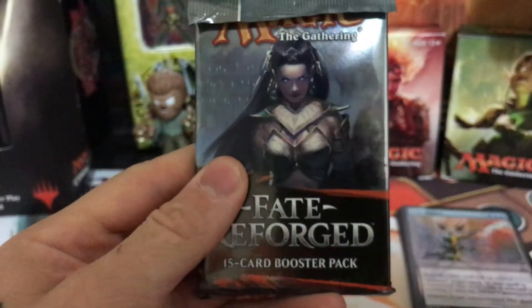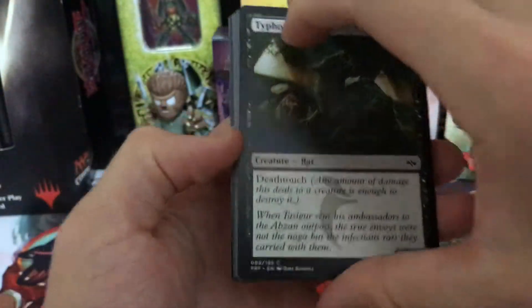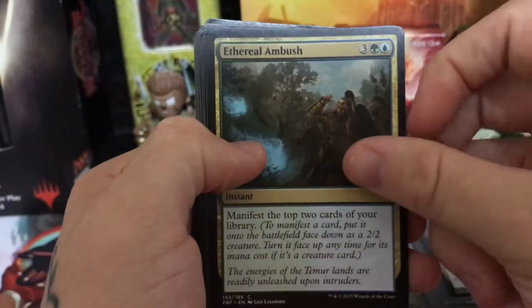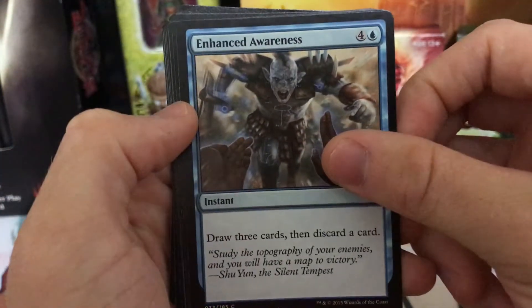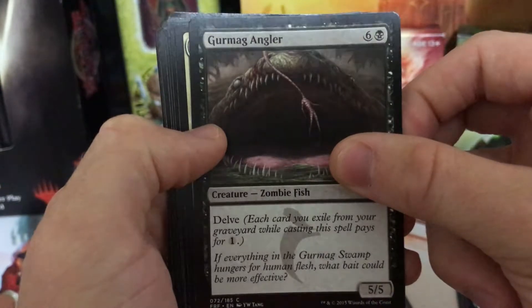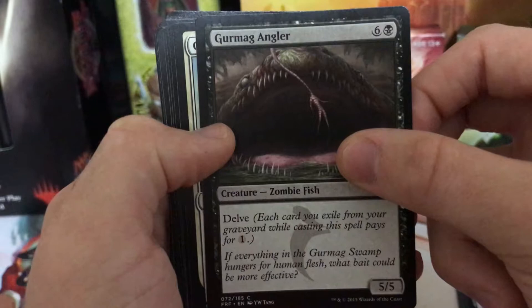Next we have Fate Reforged. To start it off — I remember this card. Typhoid Rats, 1/1 with Deathtouch. Ethereal Ambush. Dragon Bell Monk. We got an Enhanced Awareness — draw three cards and discard. It's pretty heavy mana cost for something like that. Gurmag Angler with Delve — each card you exile from your graveyard while casting this spell pays for one. Not bad.